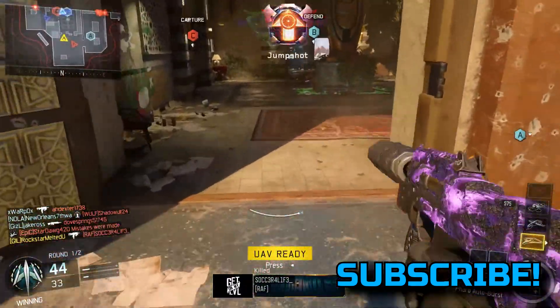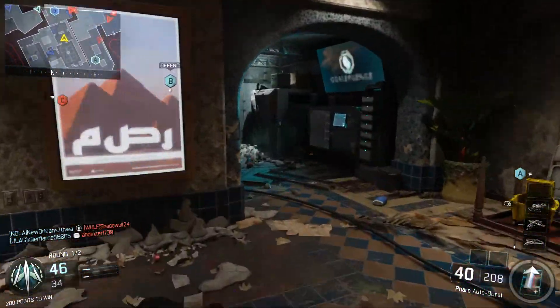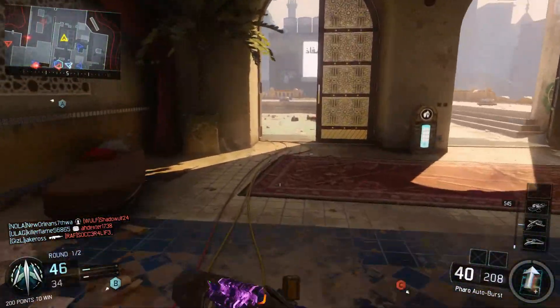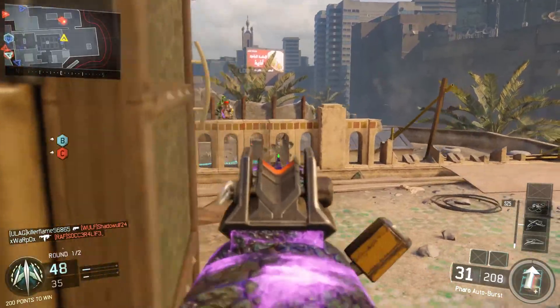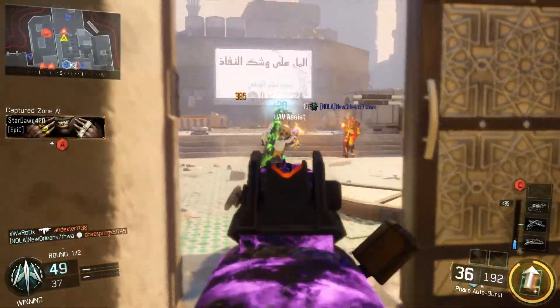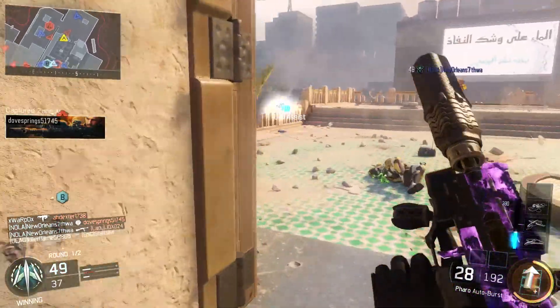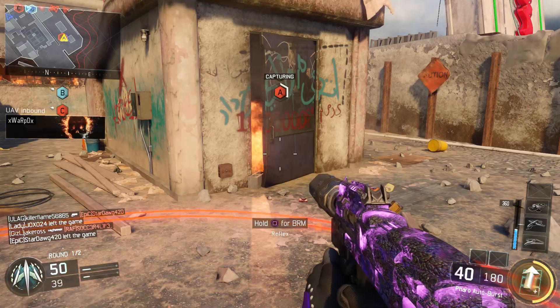We got our first five kills, we're on the bloodthirsty, and like I said the attachments are pretty much up to you, but the suppressor is definitely what helps you get a lot of nuclears. I tried something new right there — I didn't know if you could shoot through that little brick wall but it turns out you can't. That's how you learn a lot of things about the game; you try new things.